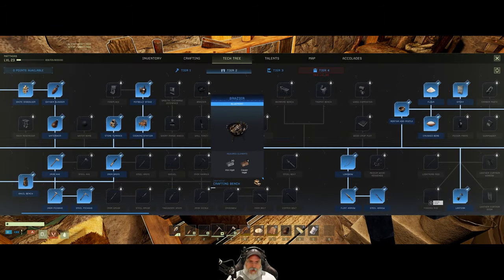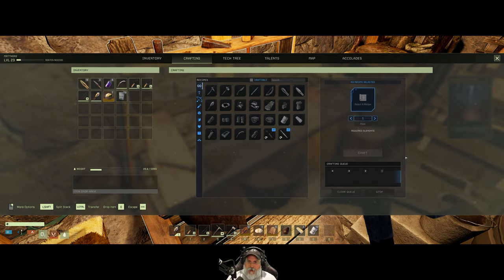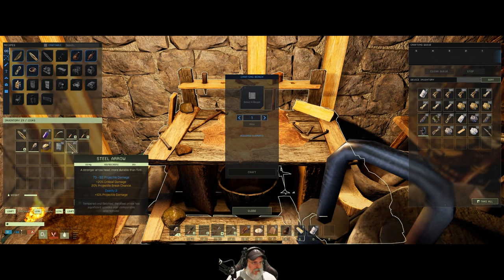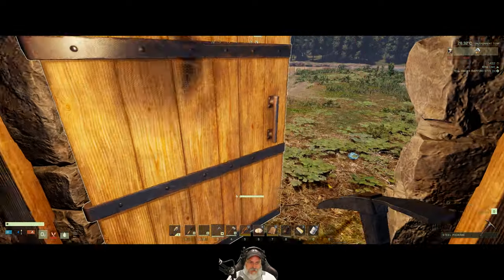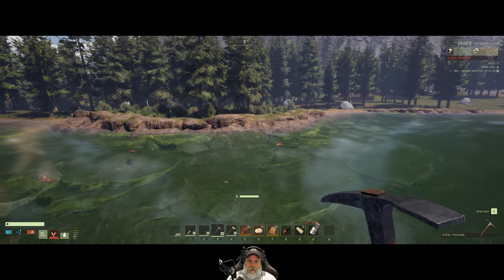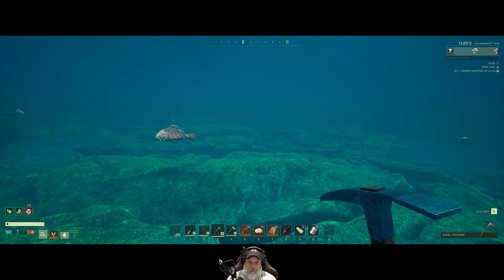And a stupid thunderstorm — doggone it, that's gonna slow me down. Let's get these into our inventory. I'm gonna retire those plant arrows — we'll use these up on lesser prey. Let's throw this in there, and before that storm gets really bad we're gonna sprint over to the cave over here so I can at least be mining while we're waiting for the storm.